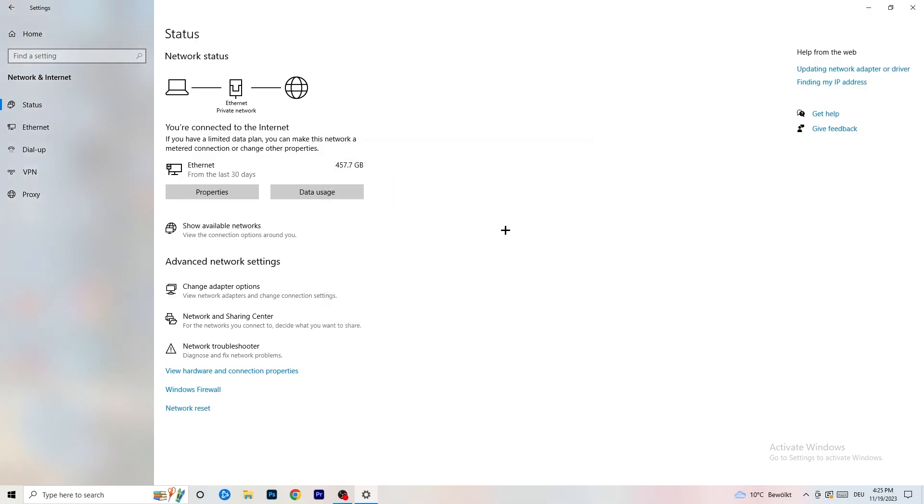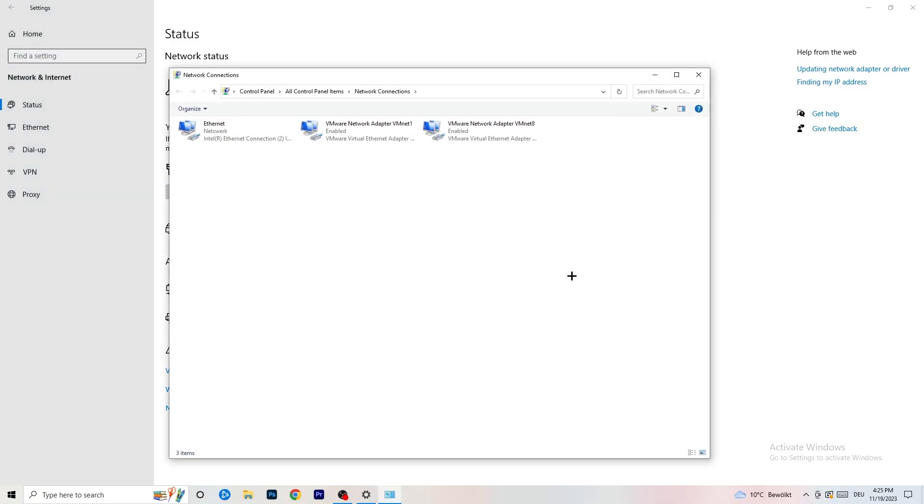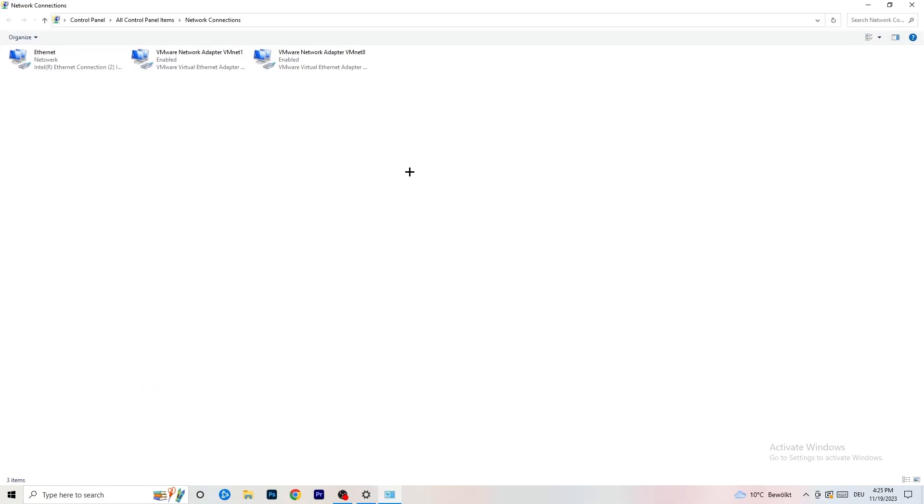Next, click on 'Change Adapter Options.' A new tab will pop up. It depends on which connection you're using — I'm using ethernet, but if you're using Wi-Fi, find your Wi-Fi adapter. Right-click it and click 'Disable.' Note that this only works if you have administrator mode on. After a moment, click 'Enable' again. Wait about 20 seconds for it to reconnect, and once it's connected again, you can close this window.